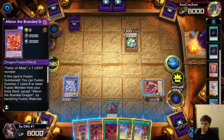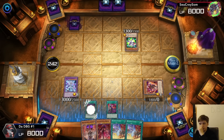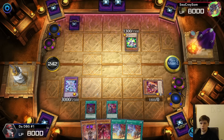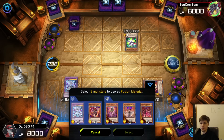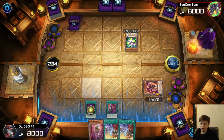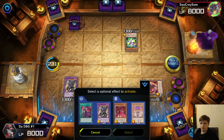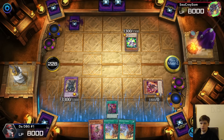Draw phase, standby phase, main phase. We're going to start with just Branded in Red. Add back. We could've started with Branded Fusion and then Branded in Red. It has to be chain link one for them to not be able to respond. Special summon the field, bring out Chimera, Mirror Jade, Dramaturge, Adlib. Summon. This cannot attack directly this turn. Chain links — we're going to get a bunch, just set up one, two, three, four.